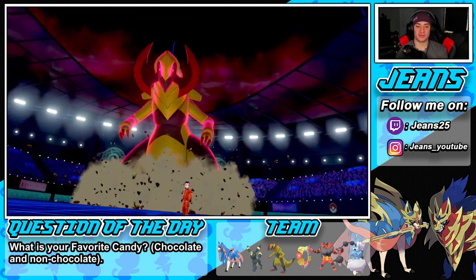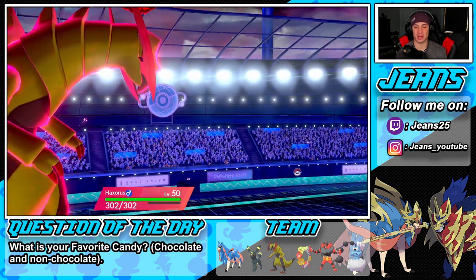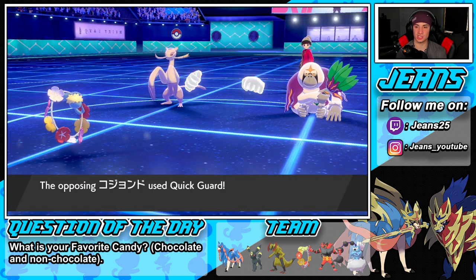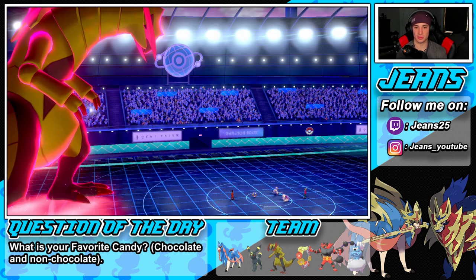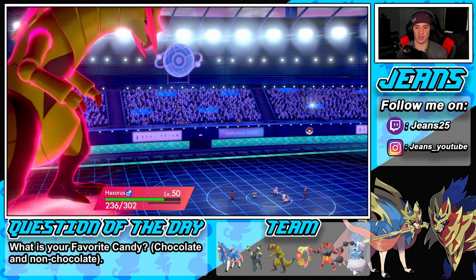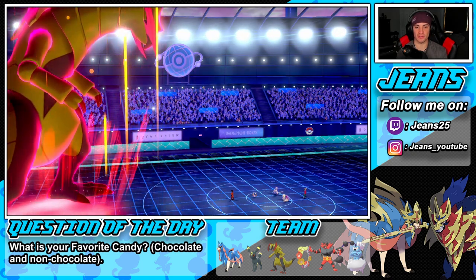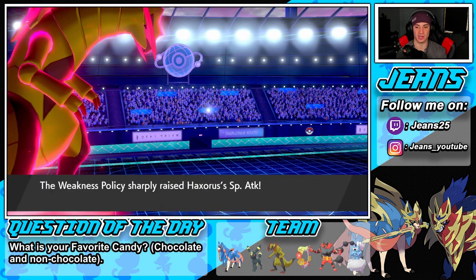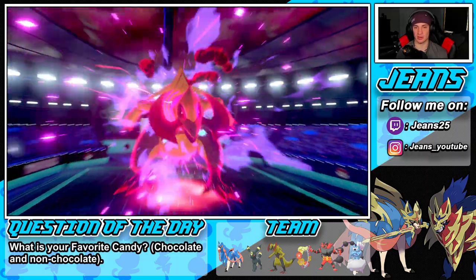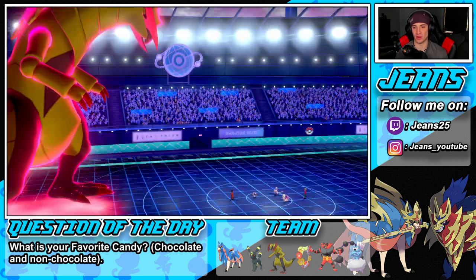I'm not too sure if my Draining Kiss goes before Fake Out — let's see what happens. The Fake Out comes out first — he's using Quick Guard. Okay, that's fine — it protected the opposing team. Draining Kiss is gonna come out here and that's totally fine by me. Going in for our opponent — Quick Guard only protects from first-turn priority moves, so we're gonna be able to get off a warm hit. We drop Indeedee to minus one and do big damage to Incineroar, taking him out in one shot. Beautiful!